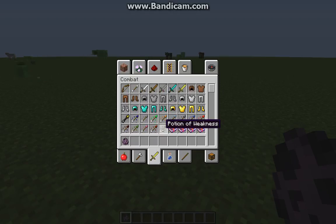Spectral arrows — and tipped arrows: Weakness, Strength, Regeneration, Poison, Harming, Healing. Wait — water? Wait, water bottle? Swiftness, Slowness, Fire Resistance, Leaping, Invisibility. Thank god there's no Wither — if there was a Wither arrow it would be OP. Poison and Harming are OP.